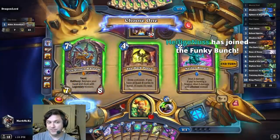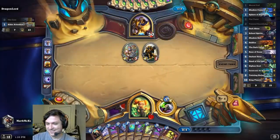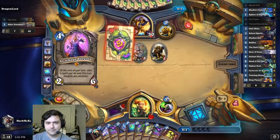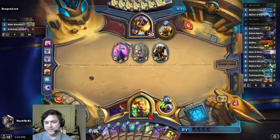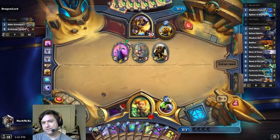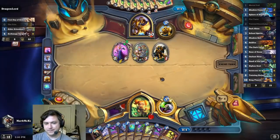Rafaam, the Supreme Archaeologist? That's gotta be Dark Portal. Well, if he has Blessing of Authority next turn, it's quite bad. I guess we can siphon it, but still — Blessing of Authority is pretty devastating.